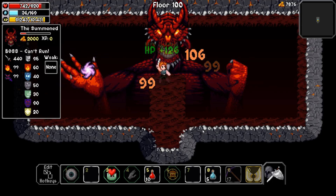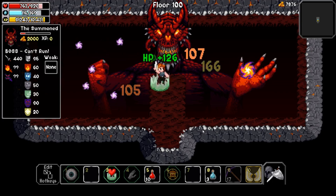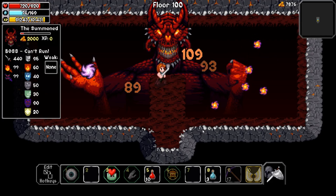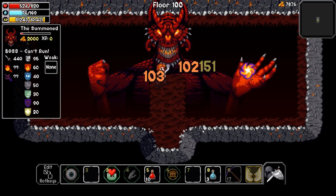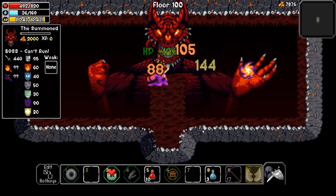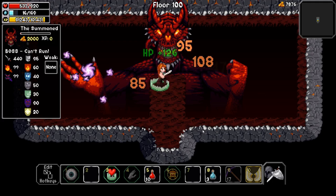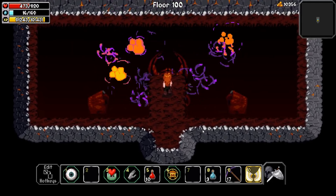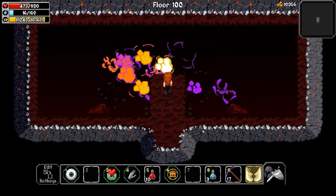Getting mana points back — this is going to be a tough fight. But it looks like we actually got him — we actually got him! This demon is out of HP, but I'm not out of pots and I'm not out of healing magic. Oh man, let's go! It's over. Easy clap — we sent this demon back to the pit!